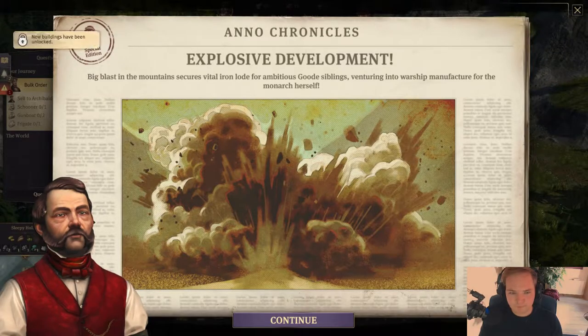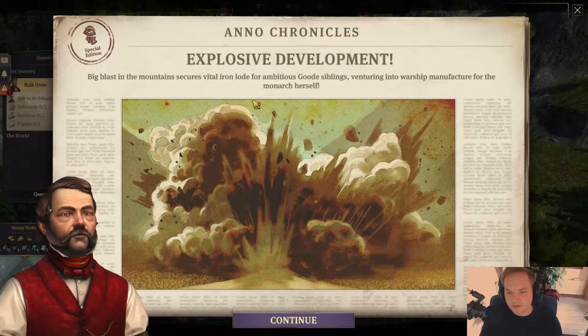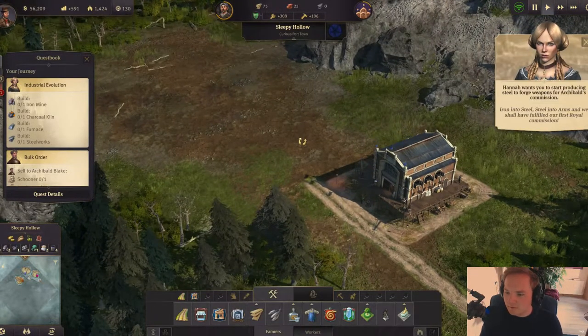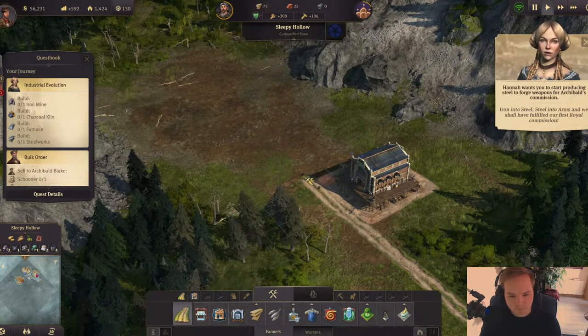And we're in the press again with that. Explosive development — a big blast in the mountain secures vital iron load for ambitious siblings venturing into warship manufacture for the monarch herself. Iron into steel, steel into arms, and we shall have fulfilled our first royal commission.